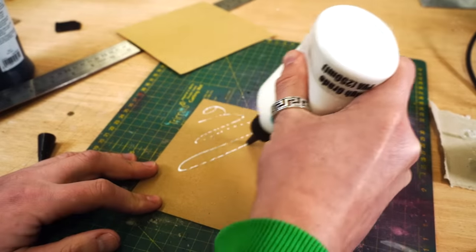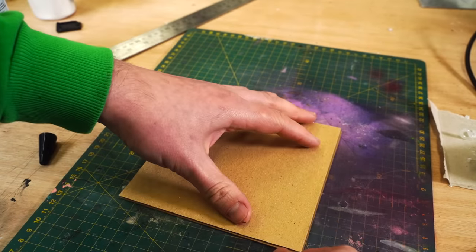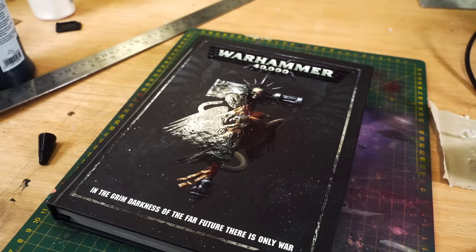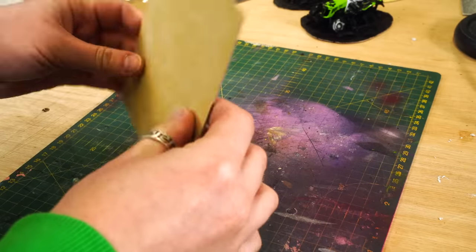Don't cut down too hard because you don't want to blunt your knife on the sandpaper — we're just trying to get through the first layer, and then it'll be easy to rip. Add some PVA glue to the unfinished side of the cake board and slap your sandpaper down. Then, to stop it lifting and to stop the board from warping, lay something like a heavy book on top, and even some extra weights if you have them. After an hour or so, it should be totally dry and ready for the next step.